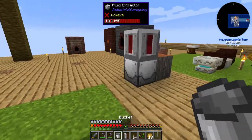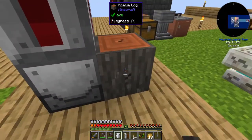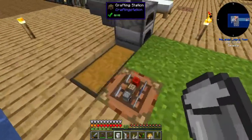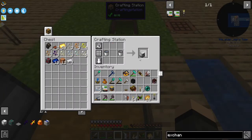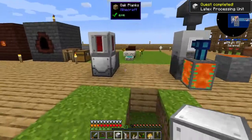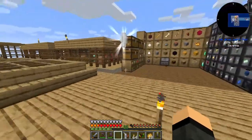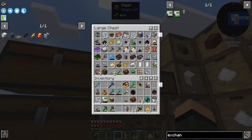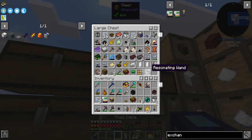This should be done over here — yep, still working on that first Acacia log. Latex Processing Unit — thank you. You can go there for now. You're going to need power and water. So fluid cable, energy cable.